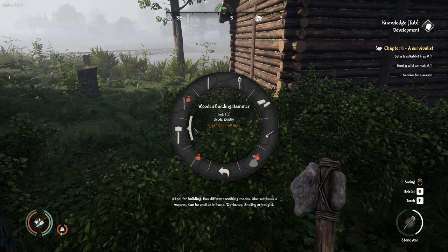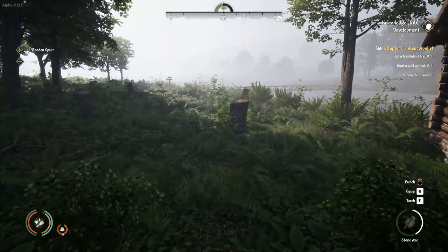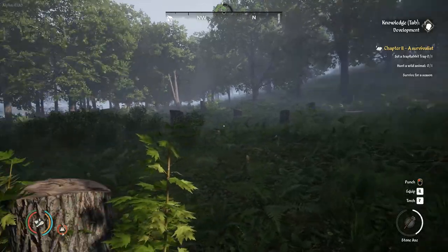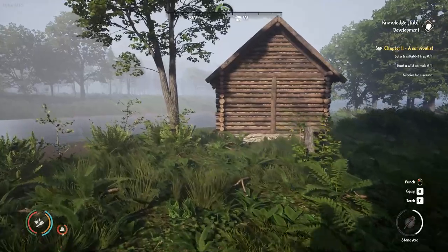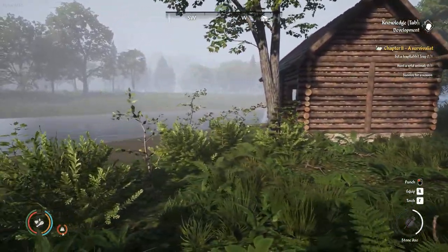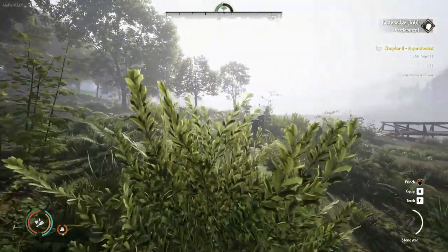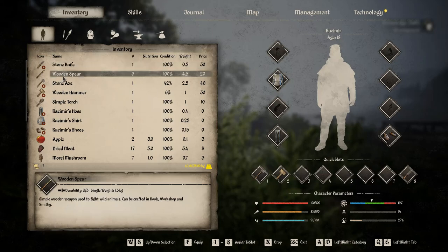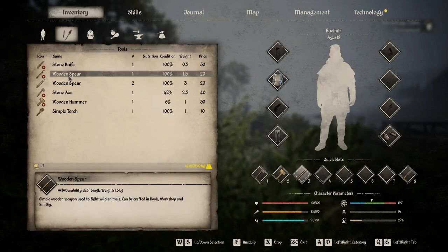It wants us to hunt an animal, which we will. I'm just going to make one spear like so. As you can see I left up one tree, but I've absolutely just clear-cut a huge area just to build this little guy. But I think it's going to be very useful when it comes time for winter. I'm a little bit heavy at the moment but that's okay. I need to get the wooden spear and bind that to three.